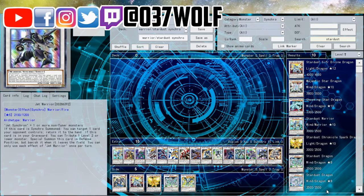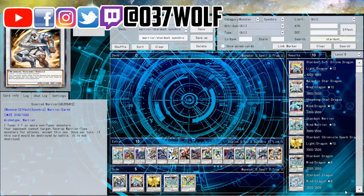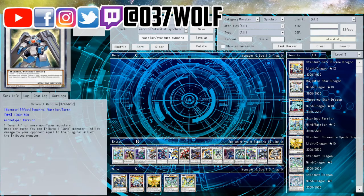I think Jet Warrior is one of the main generic ones you can make, because you can make it with Jet Synchron. So they can't respond to the bounce, which is pretty cool. It's a Fire attribute and you can just bring it back by tributing a Level 2 - like using Recurrence. There might be some viability there, but I'm not too sure.